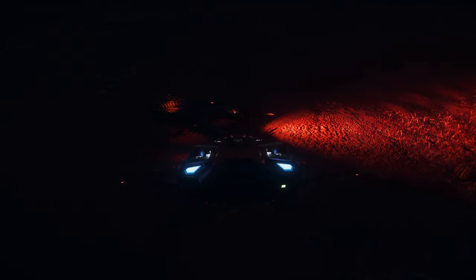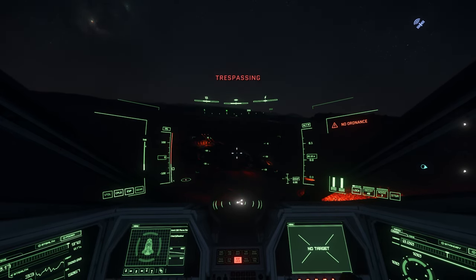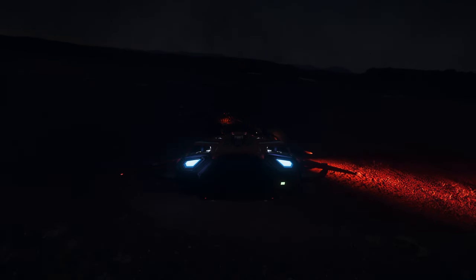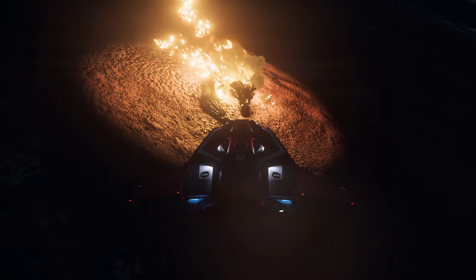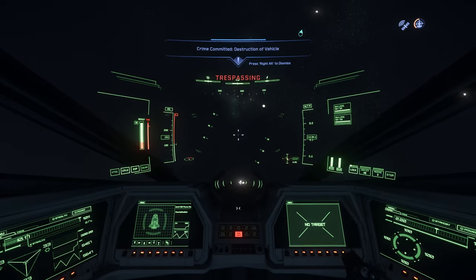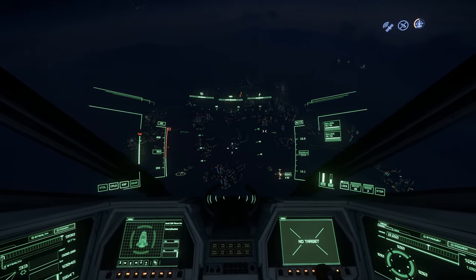The February ship of the month for subscribers was the Banu Defender — so cool looking. Be advised, you are continuing to approach a restricted facility. Trespassing will be treated according to local laws. Crime committed. Oh come on. I lost a little footage there — I literally filled up my hard drive again. I might have to get bigger hard drives.